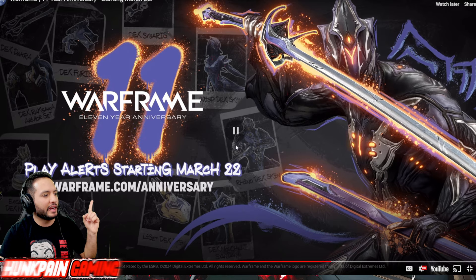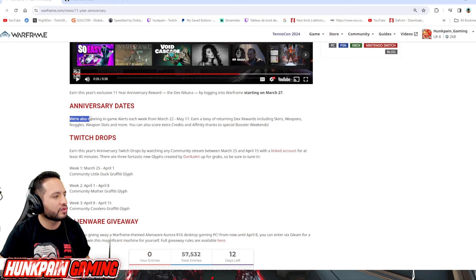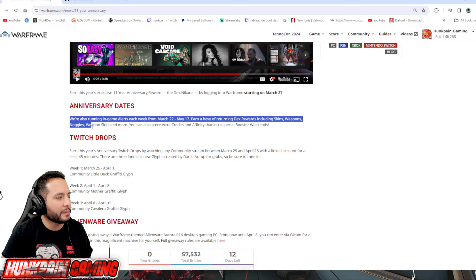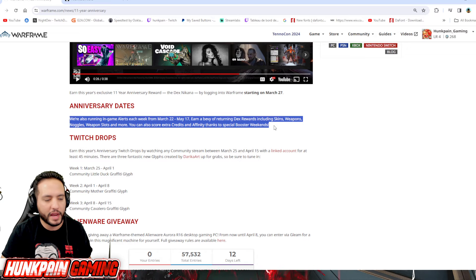As you can see here, play alerts starting March 22nd — we're going to receive some nice alerts. We are also running in-game alerts each week from March 22nd to May 17th to earn returning Dex rewards including skins, weapons, knuckles weapon slots, and more. You can also score extra credits and affinity thanks to special booster weekends.